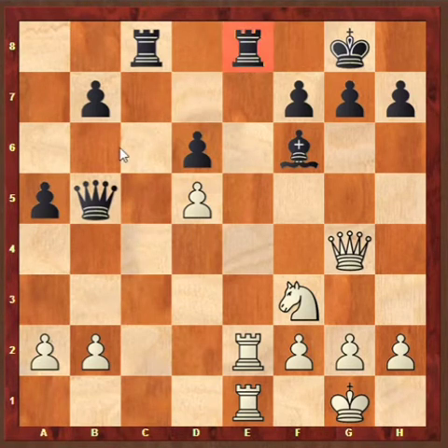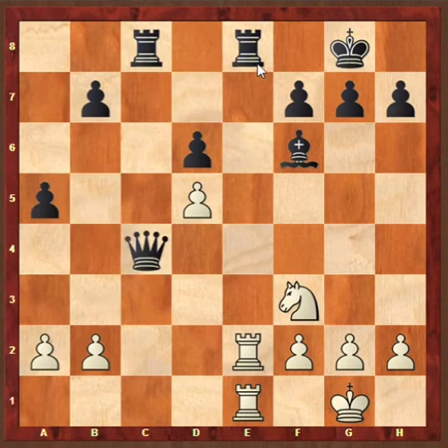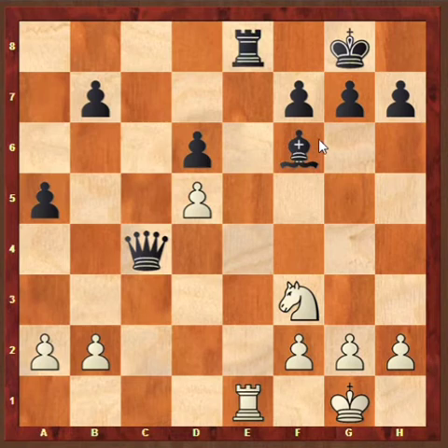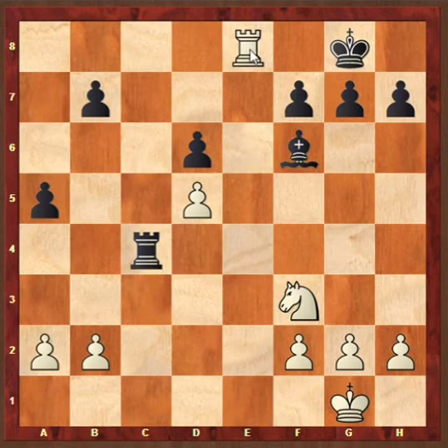After Queen G4, black played Queen B5 to support the rook on E8. After Queen B5, white again has a deflection move: Queen C4. Again black cannot take the Queen, as Rook takes E8 followed by another Rook takes E8 is checkmate. Also after Rook takes Queen, Rook takes E8 is checkmate as well.